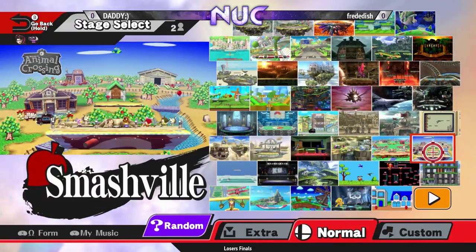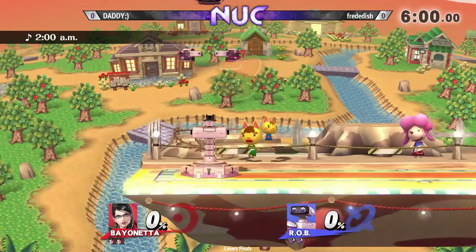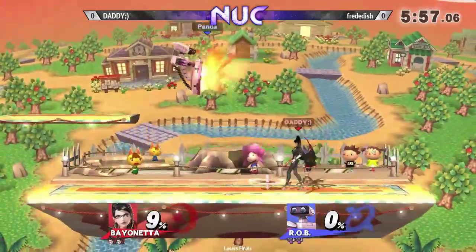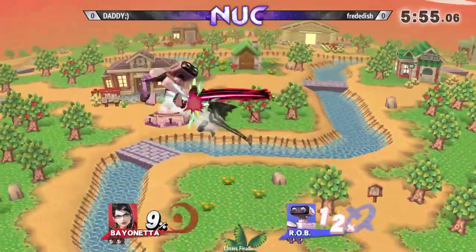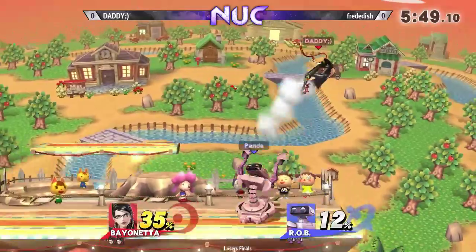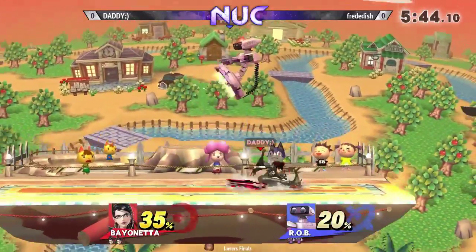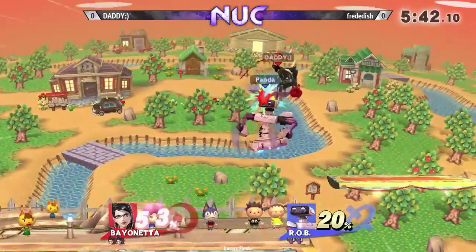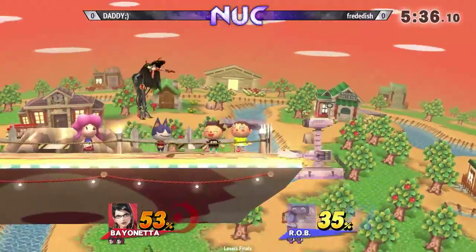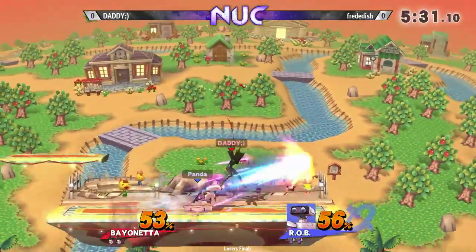To grounded side B, because the gyro just stops you, as far as I can remember at least. When we were seeing him play Bayonetta against Sheik, we weren't seeing a lot of side B's when he wasn't already pretty close to him. Then again, Sheik is a very different playstyle — with Sheik, you want to be close. He doesn't seem to need those grounded side B's to get these combos started.